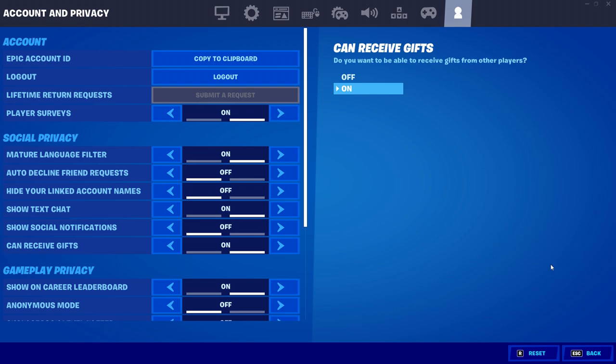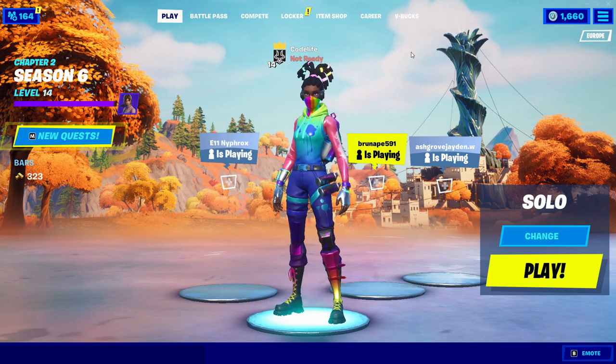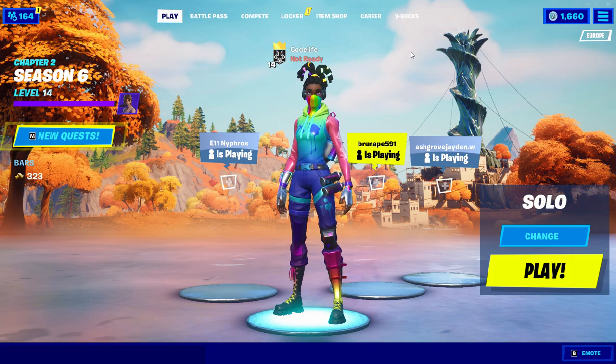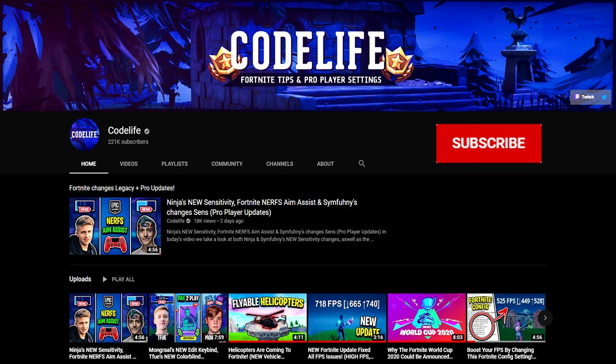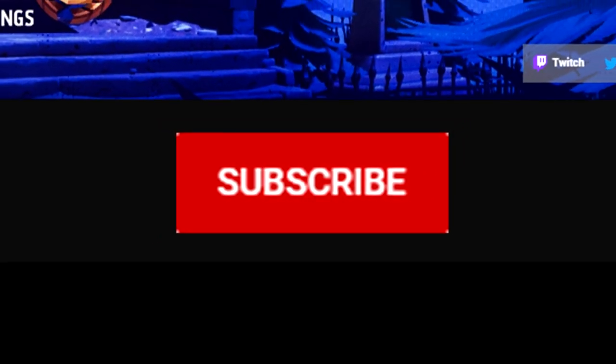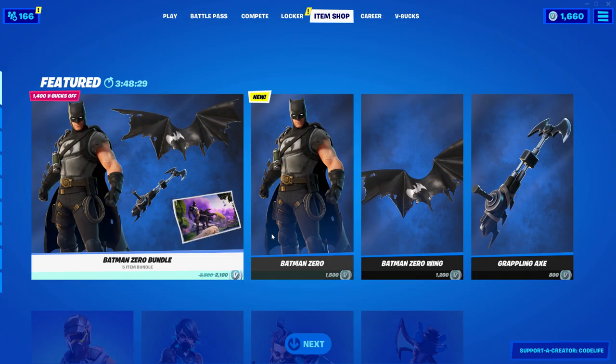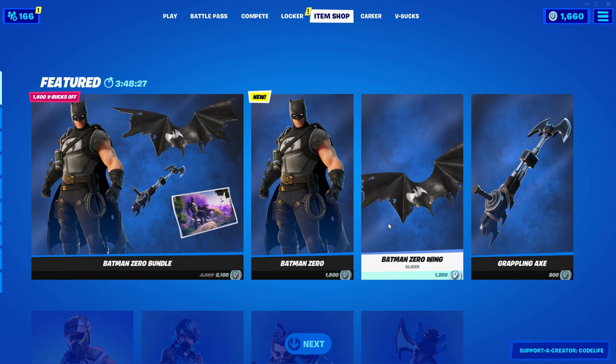To recap: go into your settings, go down to 'Show Social Notifications,' and turn it off — it's as simple as that. You'll all thank me later! If this video helped you out, I'd appreciate it if you could drop a like and a subscription on the channel. Thank you all so much for 300k subscribers! And if you want to support me directly, feel free to use code 'Life' in the Fortnite item shop.